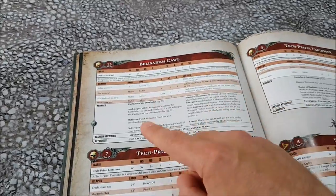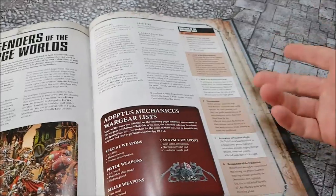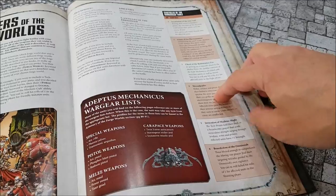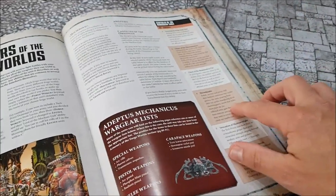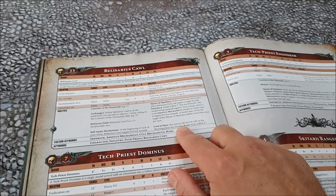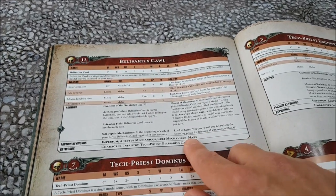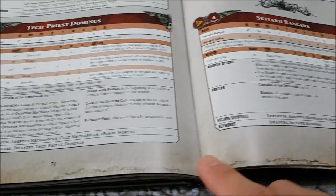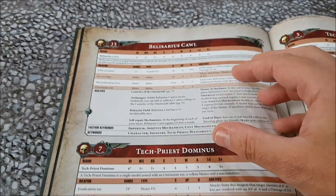If you have Belisarius Cawl, you can plus or minus one to the Canticles roll. People with Cawl will be rolling for three, four, or five - on a three you go up one, on a five you go down one - and then you get Shroudsalm, which is the one you want, plus one to your armor save as though in cover. However, if you bring Belisarius Cawl he has the Mars keyword. You'll notice the Tech-Priest has the Forge World keyword, the Skitarii Rangers have the Forge World keyword - you can turn these into Martians and bring Cawl, or pick another Forge World and drop Cawl as your HQ.